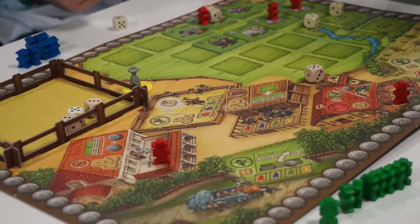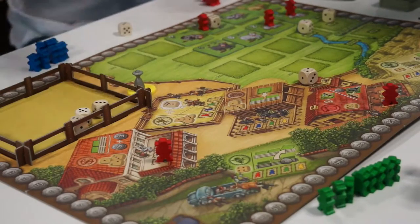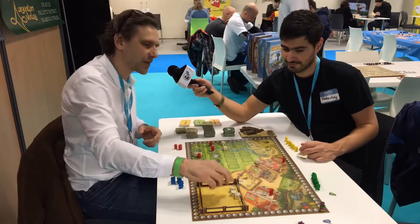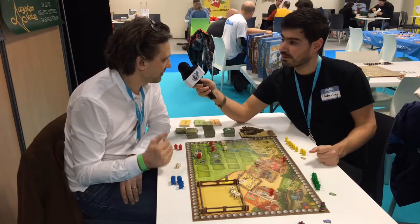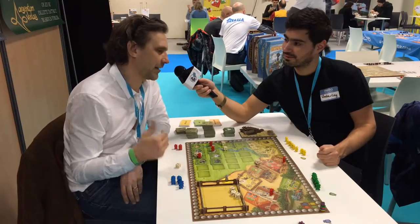This is basically how the base game works. It's a little mean — you try to make other people lose their best cows, or to sell them, or to block some cows, or to take the dice that other players may want. It's about one hour. And as the game is quite successful and people were asking for more, we will have this extension which offers a variety of additional elements.